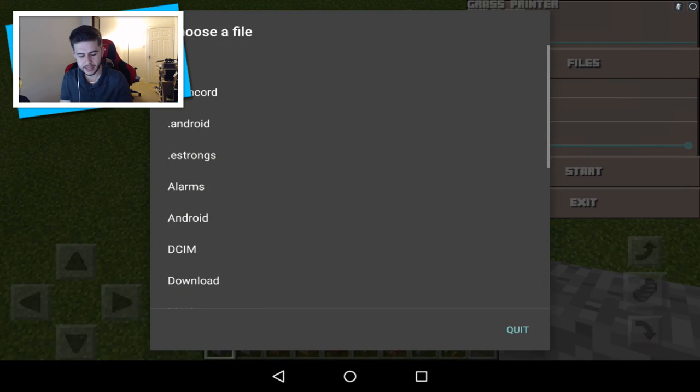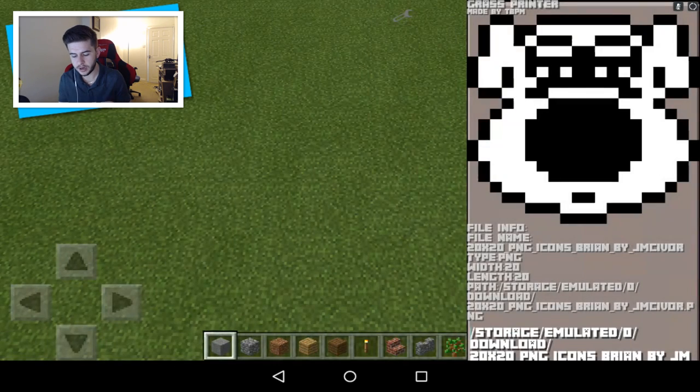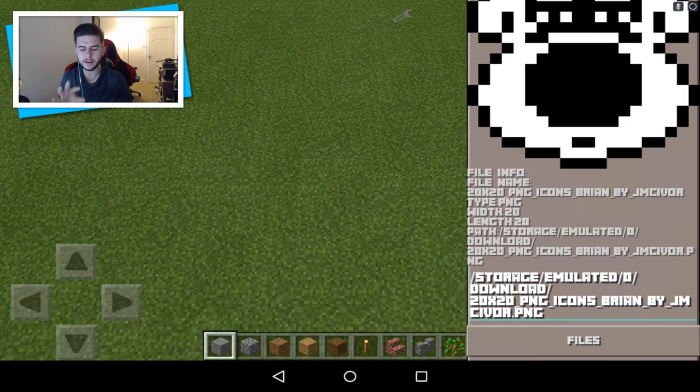Anything over that becomes very hard to generate in a reasonable amount of time. So if I go to files, then downloads, I'm going to start off with Brian Griffin. In the file info you can see it says PNG file — you can use PNG and JPEG. It's got width and length 20 by 20. Try and keep the images smaller because bigger images take a long time to generate.